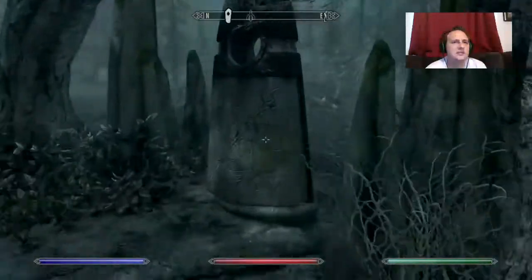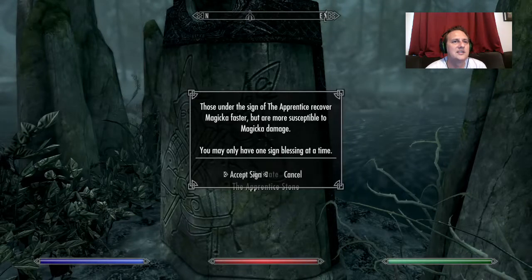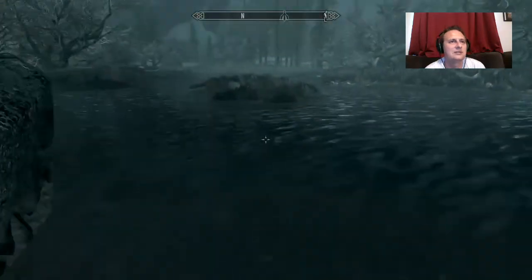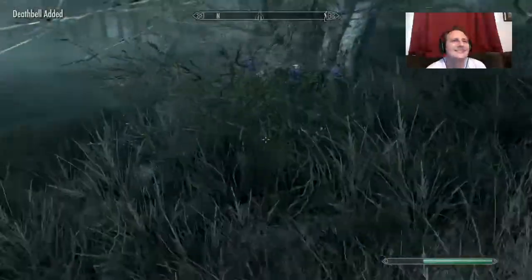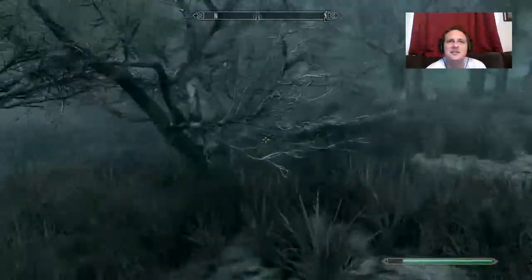Oh yeah, while I was here I wanted to check out this standing stone. This one would be the opposite of what we want — recovering magicka slower but less susceptible to magic damage. Yeah, we want the exact opposite of that.